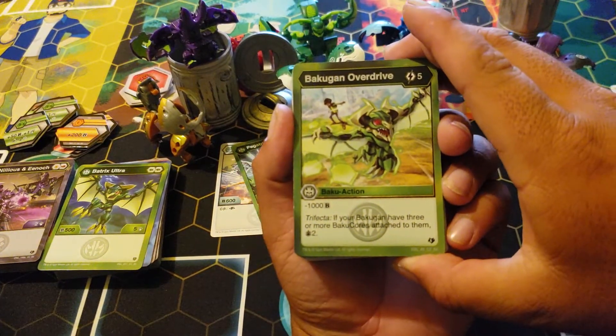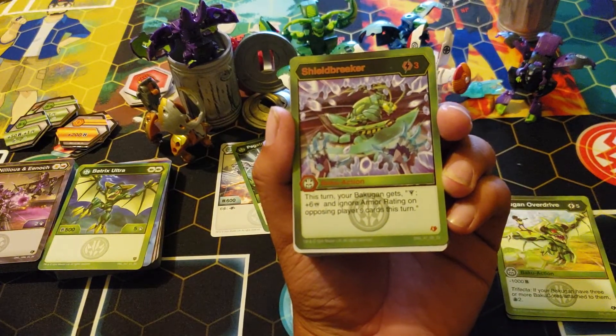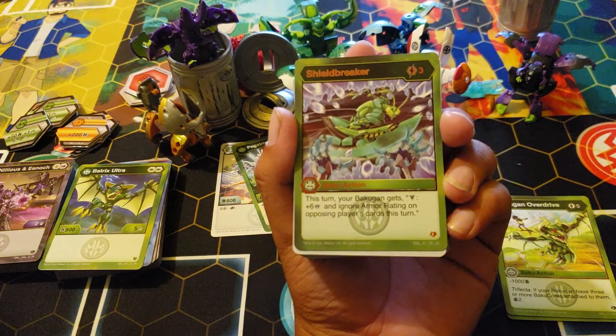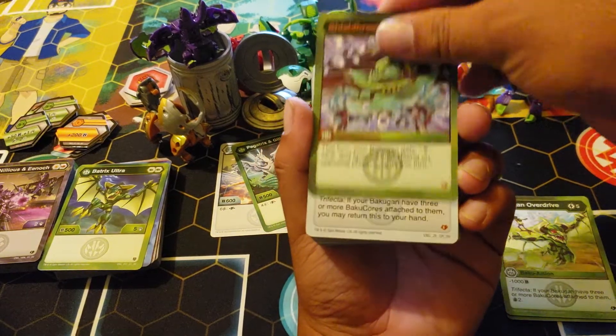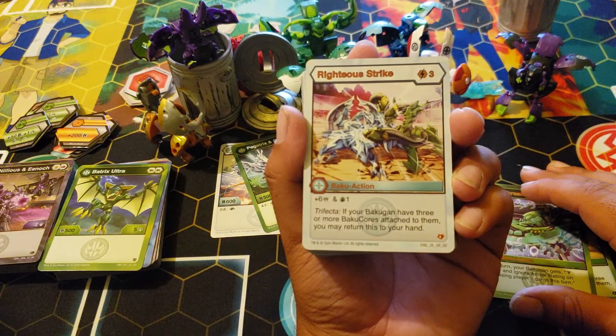Bakugan Overdrive: five for a thousand trifecta, draw two. Shield Breaker: three cost — this turn your Bakugan gets Victor plus six damage, ignore armor rating on opposing players' cards this turn. That's hilarious. Ratchet Strike: three cost, six-one trifecta — if your Bakugan has three or more Bakuguns touching it, return to your hand.